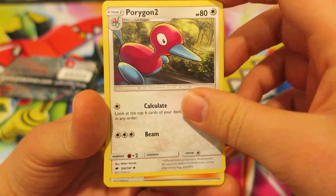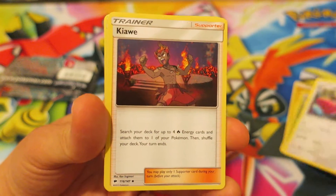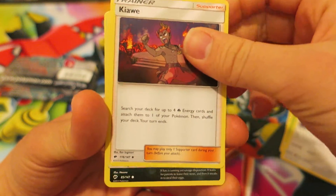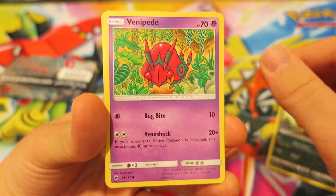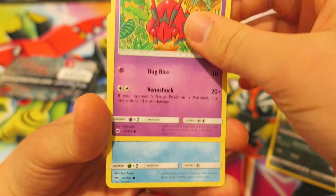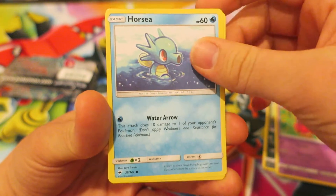I almost said Porygon, but we have Porygon 2 right there. After that, we have the Fire-type Pokemon Kiawe. We continue up next with the Dark-type Pokemon Sneasel. We have a Venipede right there looking really awesome. We have the Water Pokemon Horsea, looking cool as well.